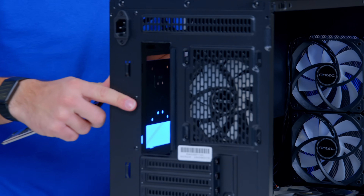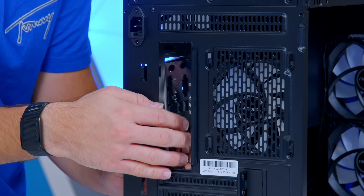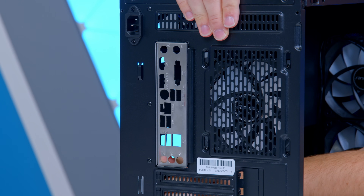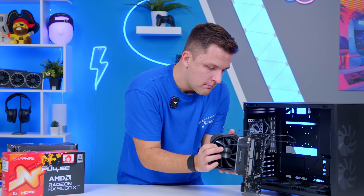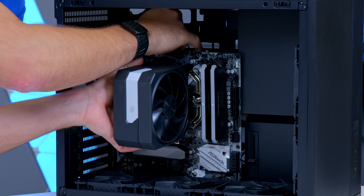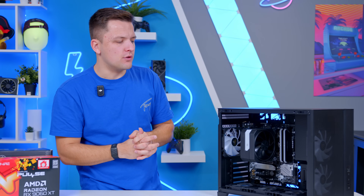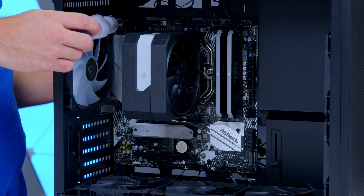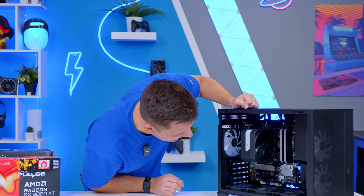There is of course something we've got to do that we're not used to doing, and that is install the rear I/O shield. If you take a look at the back of the case, you'll see a little I/O cutout — we're going to slide this I/O shield in and apply some pressure to each corner until it clicks into place. Once the I/O shield's in, I can go ahead and install the motherboard. Antec include all the screws — three at the top, three along the middle, and two down the bottom.